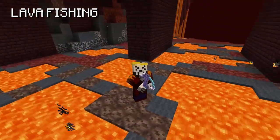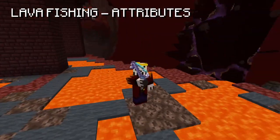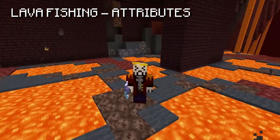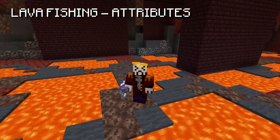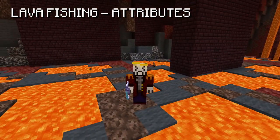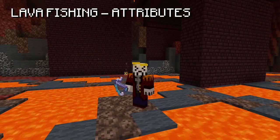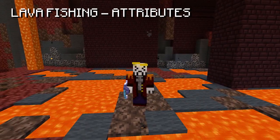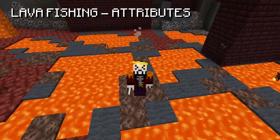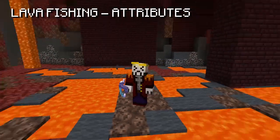The enchantments and reforges work the exact same way as normal fishing rods. However, there is one extra feature: fishing rods and all other gear from the crimson isle come with up to two different attributes that give a variety of stats. Attributes can be upgraded using the /attribute menu by salvaging a piece of gear or attribute shard with the same level attribute as the one you're upgrading. The best attributes for fishing rods are double hook and fishing speed, or hunter if you still need extra sea creature chance. For lava armor, the best attributes are blazing fortune and fishing experience.